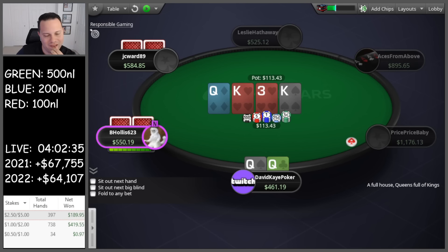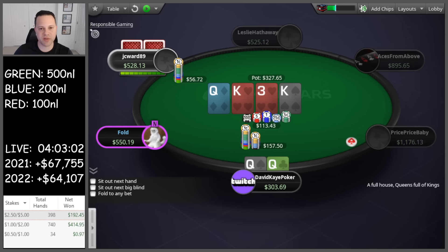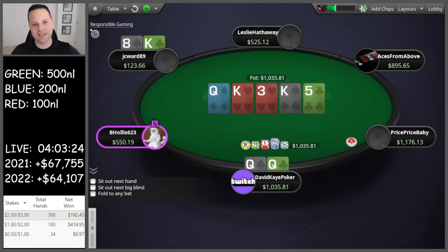Maybe I should just bet-bet. Expecting one of these guys to have a king — the problem is a heart can kill the action on the river. Against this player specifically I'm actually going to raise really small. This is a super exploit to the point that they will call, even with their draws. They call, five on the river. Just going to jam for pot here — only have 303 back. We'll go for the jam. Snap calls — let's go, has king-eight. Let's go, stack the king-eight there.